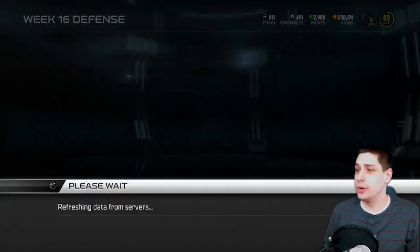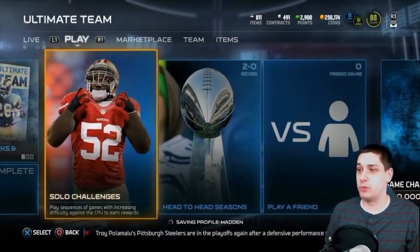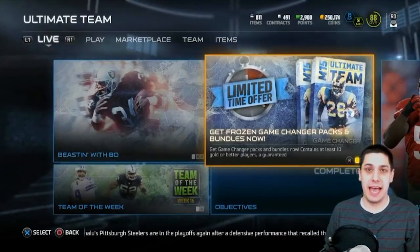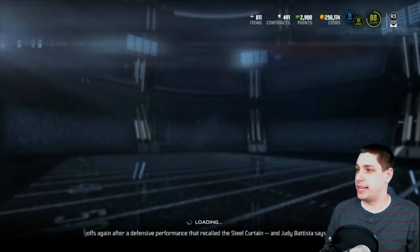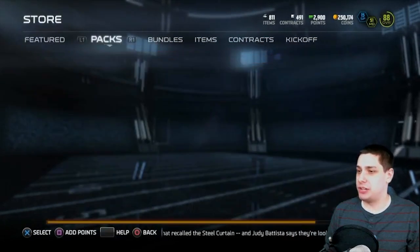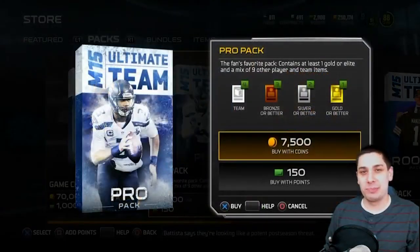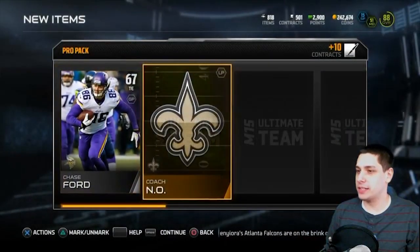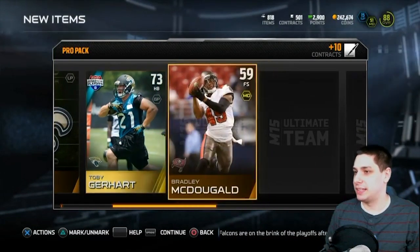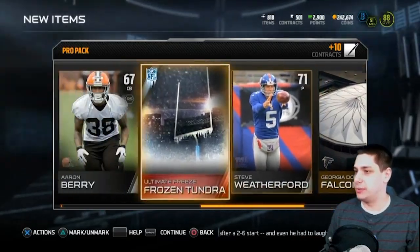That's it for the Team of the Week. I want to rip through a couple of pro packs and see if we can pull any of these items. I'm also really looking forward to getting some frozen tundras to do the holiday sets and get some presents. I'm not going to do the game changers right now — I saw Ryan's game changer bundle and it really wasn't that great. Pack one: Chase board, New Orleans coach, Toby Gerhart — awful gold — but we did get a frozen tundra. We'll add that to the set right away.